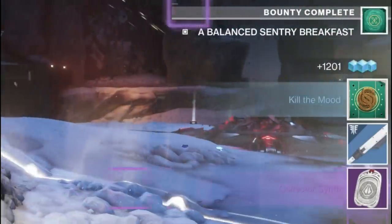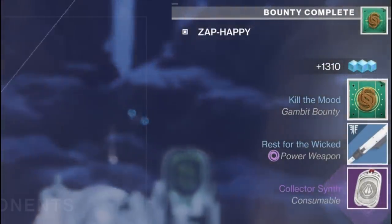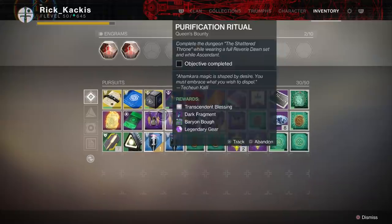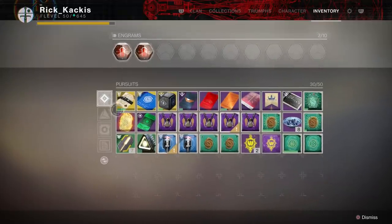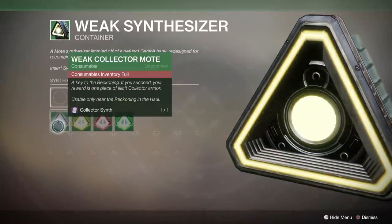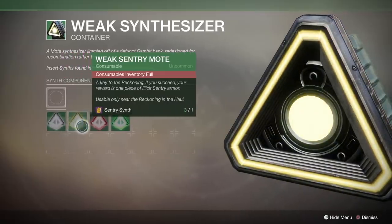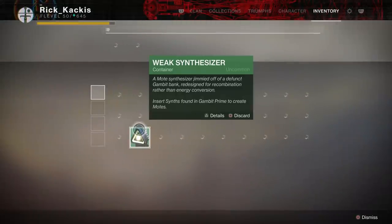During your time in Gambit Prime, you're going to be awarded synths. You're going to get them every time you finish a Gambit Prime map, and sometimes for doing certain activities. For example, killing an HVT can give you a Reaper synth specifically, but also you're going to get them for doing Gambit Prime bounties. Your rewards are mainly going to be these synths, and there's four of them for each of the four different classes: Reaper, Collector, Sentinel, and Invader.